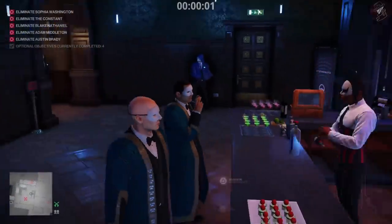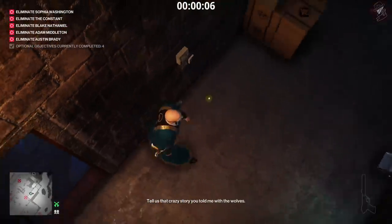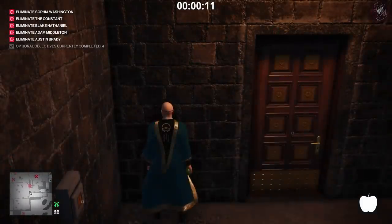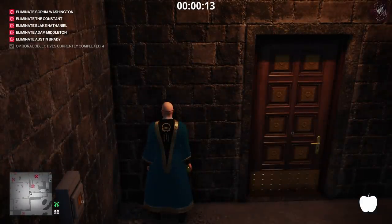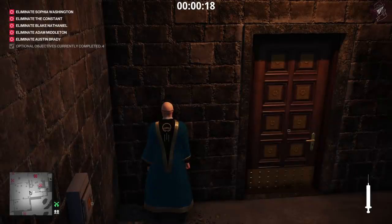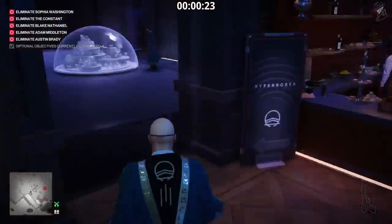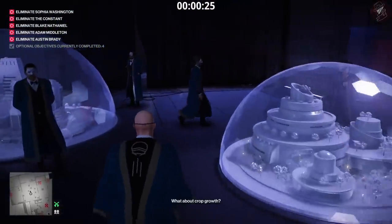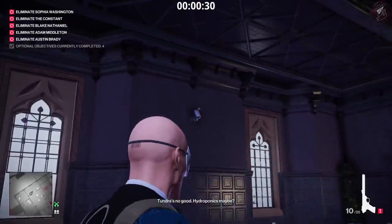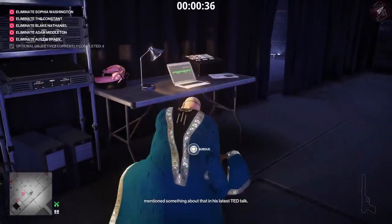I started off at the Architect's Lounge and brought along the blueberry muffin, the emetic syringe, and the Krugermeier. From the very start I grabbed the apple and threw it on the floor outside to distract the guard. We need the elite guard disguise, so we lure him out and syringe him with the emetic syringe. All bodies have to be hidden, we can't be spotted by cameras or caught doing illegal actions. Once he's sick, I quickly check the camera - the woman turns around so I subdue her and dump her in the crate.